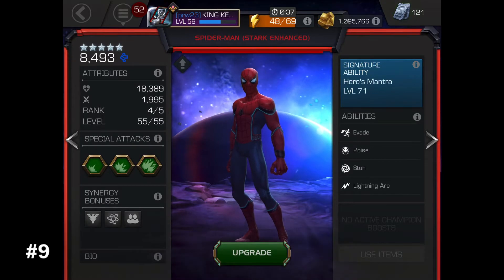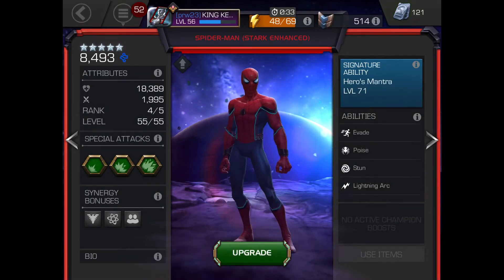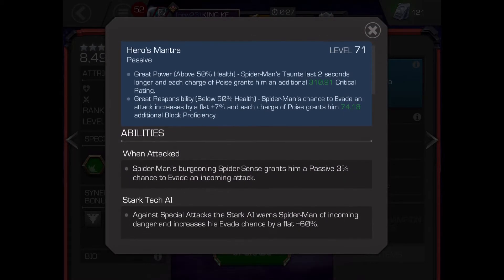Number 9: Stark Spider-Man. Stark Spider-Man is an insane damage dealer who relies on his poise charges. These charges increase his damage per additional poise.